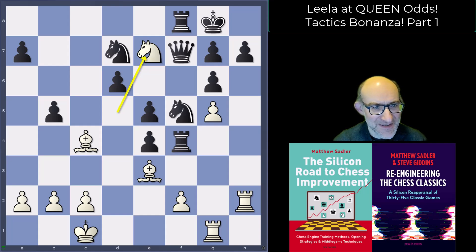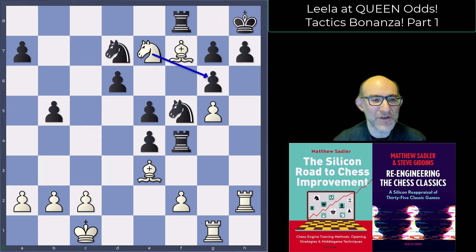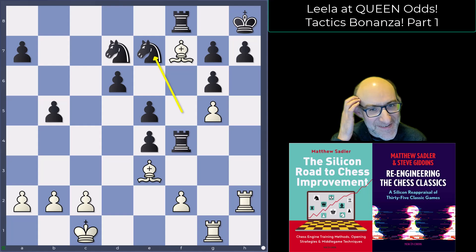For some reason black didn't play knight takes e7, which would have been incredibly sensible. Instead, black played king h8 — I think they must have just missed knight e7. In this position Lila took on f7, with a little threat of knight takes g6 check. So black played knight takes e7. How did Lila finish this off?